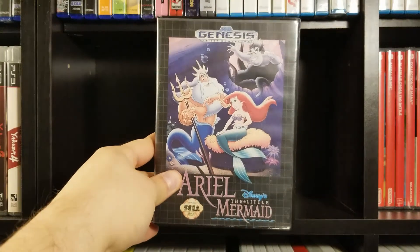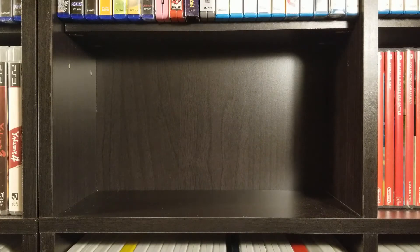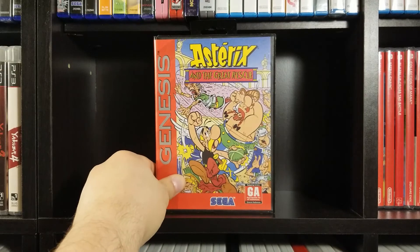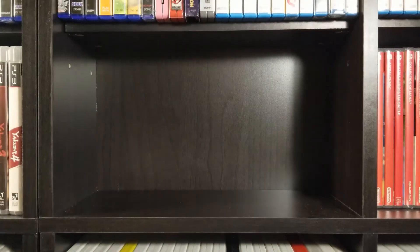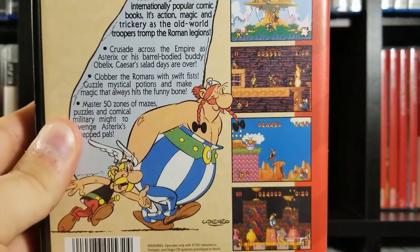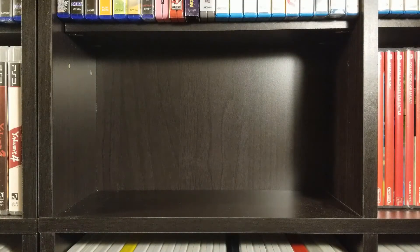Ariel the Little Mermaid is next. Asterix in the Great Rescue — I believe this is like a European comic strip series, Asterix and Obelix. This game is not bad by any means — it's kind of nice graphically for the Genesis, but it's kind of weird. There's also an Asterix game on the Game Boy Advance that's like a 3D platformer, which is probably more interesting.